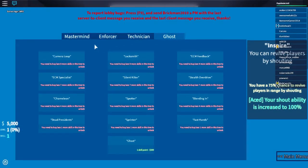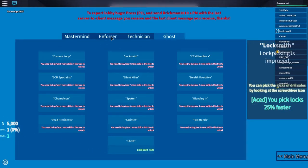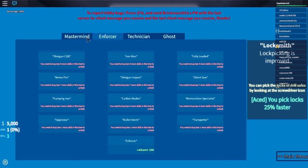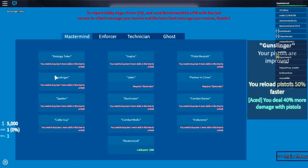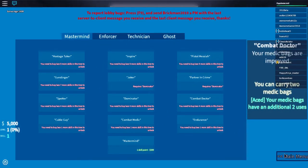Here you can buy all your skills — they will help a lot. We have one skill. So we can be a Ghost, which is good for stealth. Technician is for when you go into the safes. Enforcer I don't really know. Mastermind is probably overall good.